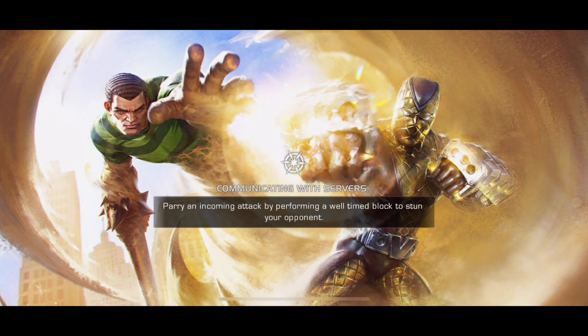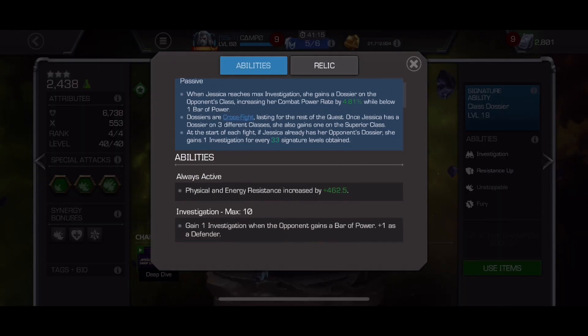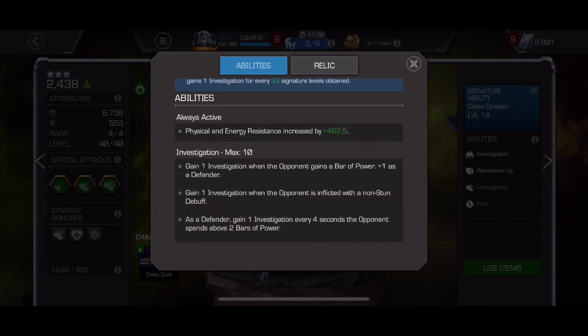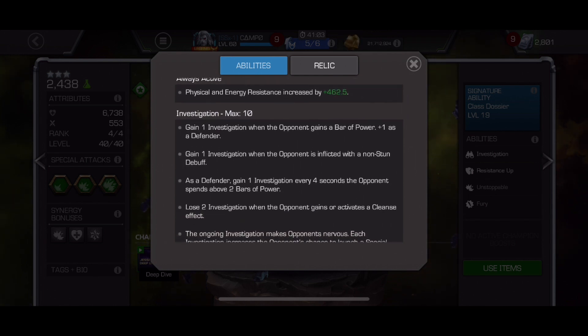The things that make Jessica Jones annoying: first, she has a decent amount of resistances, and as the fight goes on she can throw weakness and more resistances on you. Anyone relying on energy or physical damage is going to have trouble doing a lot of damage. Ways to counter this are with critical hits and debuffs — direct damage like bleed, poison, and degen, which are not affected by physical and energy resistance, are definitely going to be good.